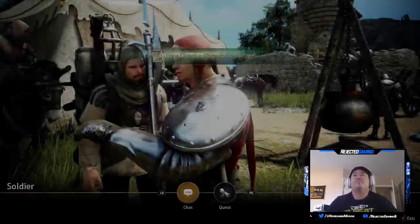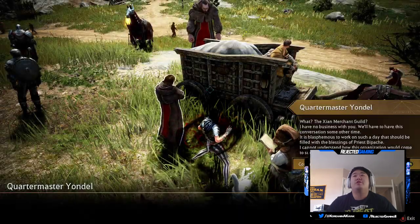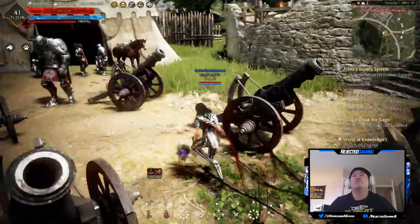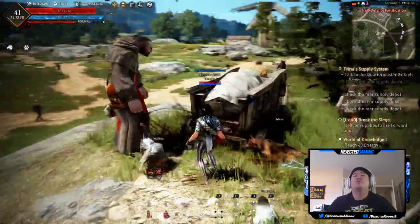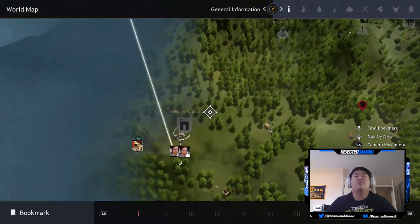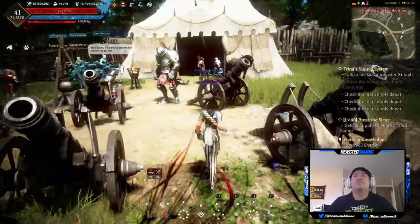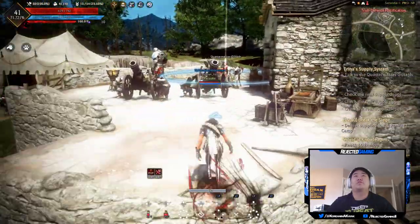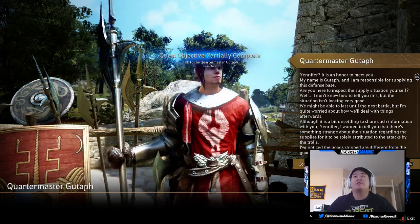Deliver supplies to the forward camp. Quartermaster Yondel — is this what I'm supposed to do? Yeah. Check the rear. Hold on, let me take a look at the world map. Slightly confused. Let's just run around the town — we'll find it. There's Grandmaster Kutaf: 'Finish your maintenance work as quickly as possible, our fellow soldiers are dying.' Wow, that's a lot of dialogue. 'I'm responsible for supplying this defense base. The situation is looking very good — we might be able to last until the next battle, but I'm worried about what comes afterwards.'